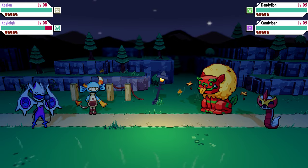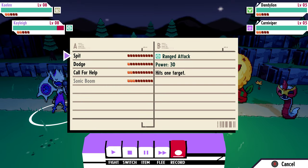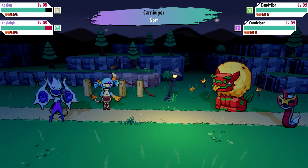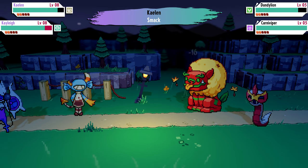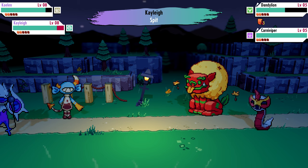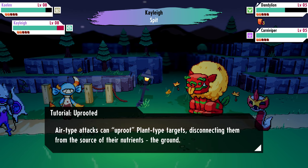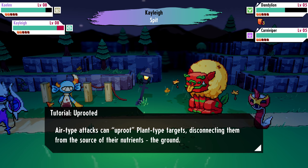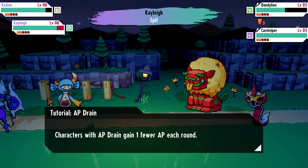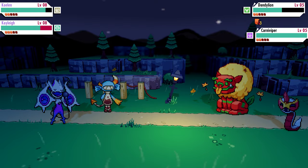I was about to say I don't have tapes and this guy's rare, but then I realized — wait, yes I do, I can totally get this guy. Dandelion here is actually really rare for this area, so it was lucky to get him to spawn. And there's your first example of an element interaction, like the tutorial here. Air-type attacks can uproot plant-type targets, disconnecting them from the source of their nutrients in the ground. That gives them AP drain, so they get fewer action points per turn, meaning it takes them longer to charge up their big attacks.